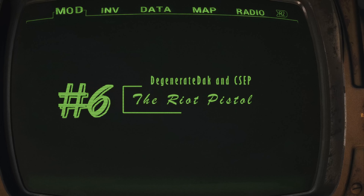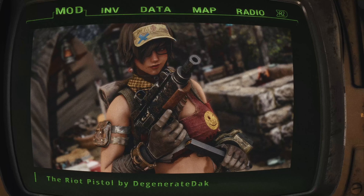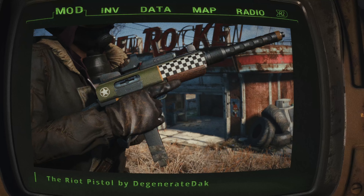The Riot Pistol by Degenerate Dak and CSF. Picture this: you're wandering through the wasteland and suddenly you find yourself face to face with a pack of ferals. You reach for your trusty sidearm — and what do you pull out? The Riot Pistol, a sleek, powerful little number that's about to make your day a whole lot better. This auto pistol fills a niche that the vanilla game sorely lacked, and it does so with style.